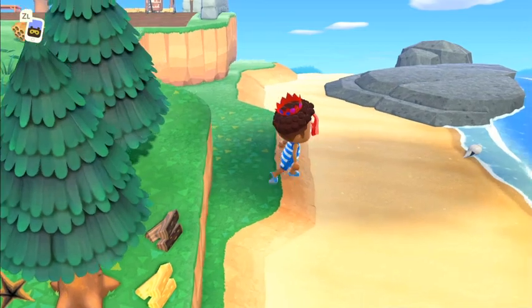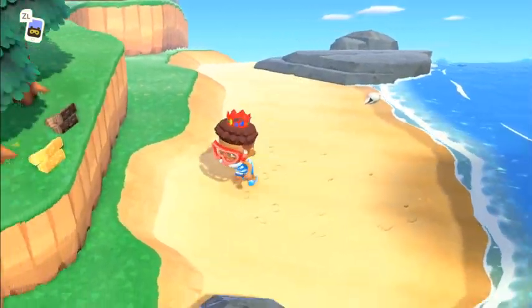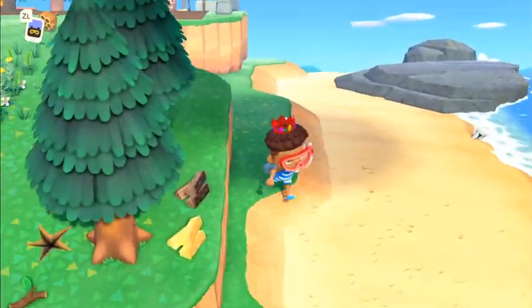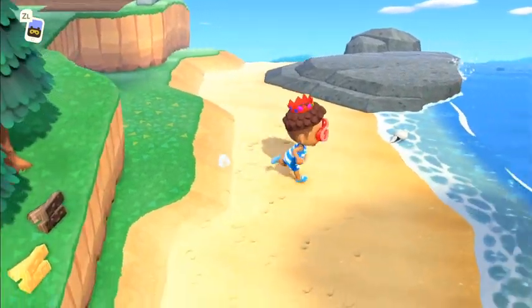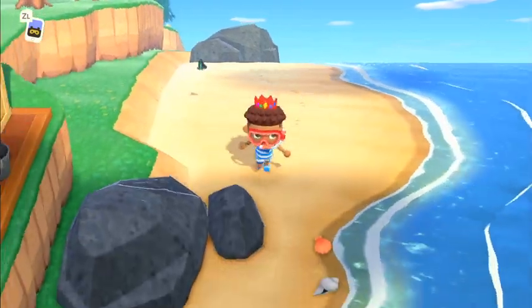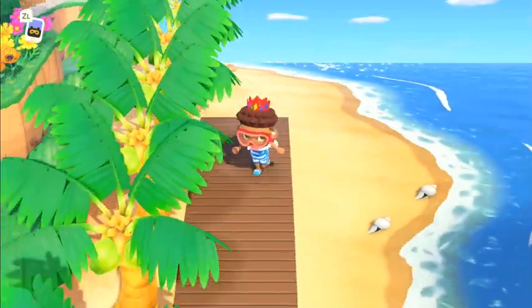You can also find pirate decoratives: a pirate cannon, treasure chest, horizontal barrel, pirate wheel, pirate barrel, pirate rug, pirate wall, and pirate flooring. So if you want a full pirate theme somewhere in your house, you can get that done.